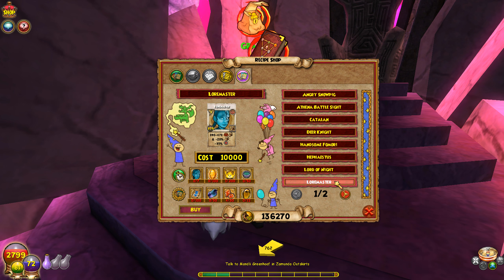You have to fight Indigo Giant, who has about 13,000 health, and the minion has about 4,000. It'll be easier to have a max wizard with you so you can just kill him quickly and be done with it.